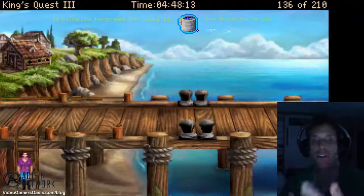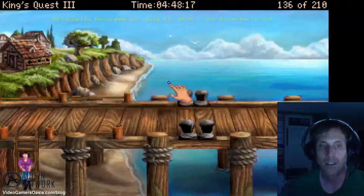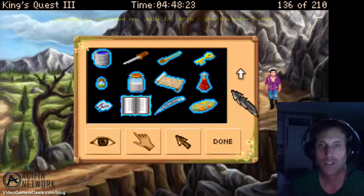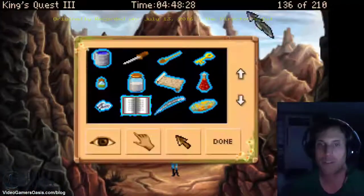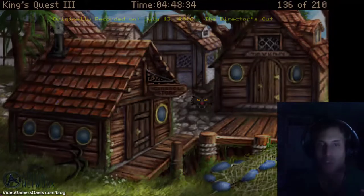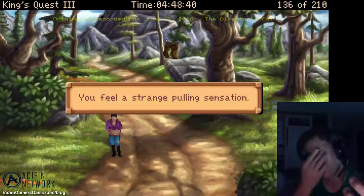Okay, now the instructions say to warp back to Manan's house. Let's do that. I have to go back to Manan's house. You feel a strange pulling sensation. Let's see our teleportation stone do something. That's not where I want to go. I can't get much control with this magic stone. Let's go back to the magic map — back to Manan's house. You feel a strange pulling sensation. It has to be protected.